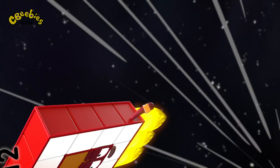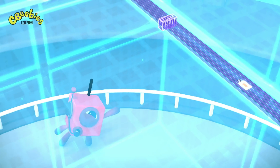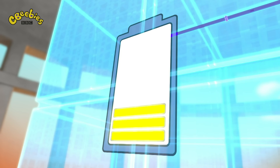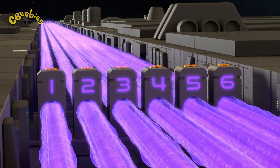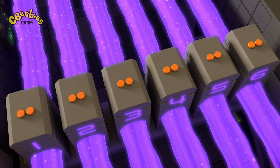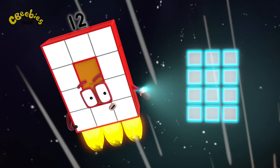I'm going in. Hold on tight. You need to turn off the force field before you can get to the battery. Can you see a line of towers ahead? Yes. Six of them. Each has two buttons on top. You need to press all the buttons together. Six towers, two buttons each. Array display.